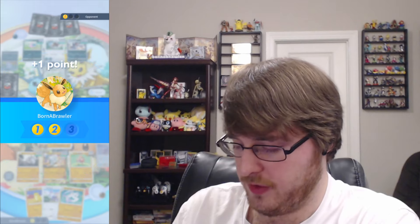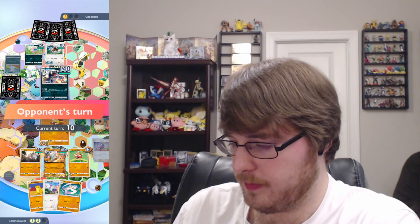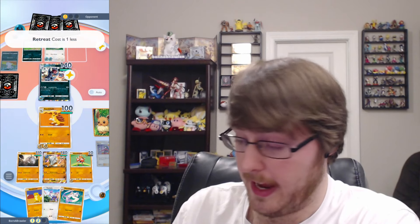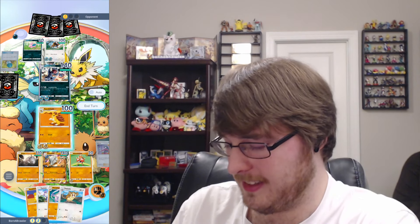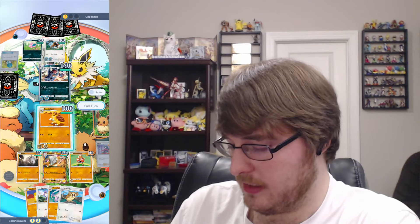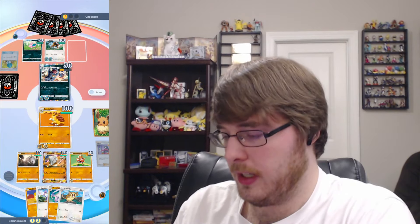Sabrina went ahead and put up the Nidoran. We may have to rely on Marowak EX to hit at least one good attack here. The opponent used X Speed, and I think they just did that because it was something they could do. Marowak EX, despite having the luck factor to it, is probably the one Pokémon that will be able to threaten the most against our opponent.